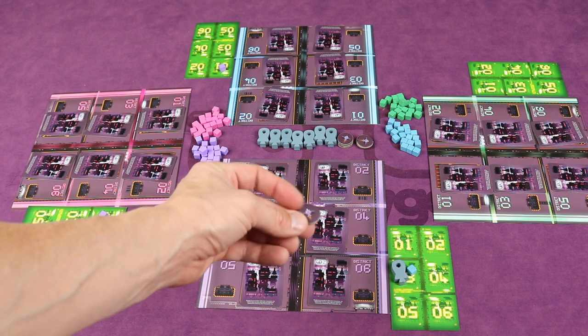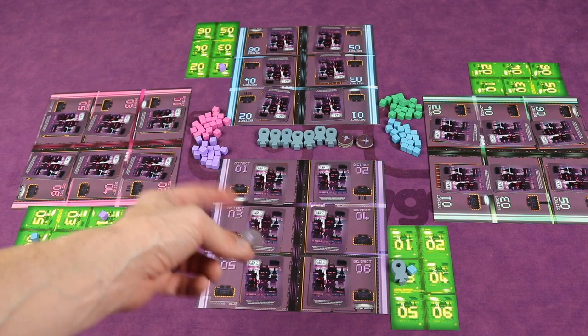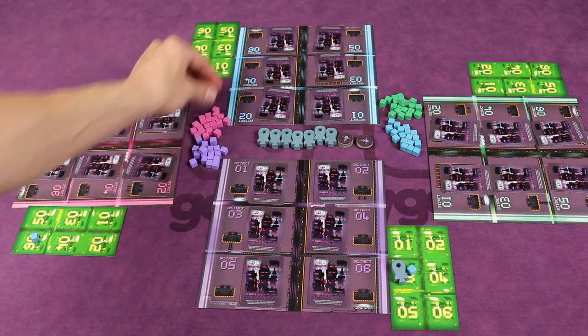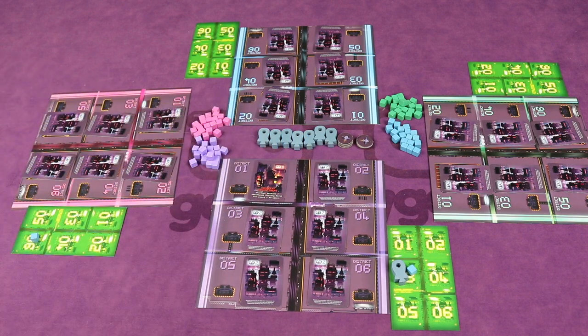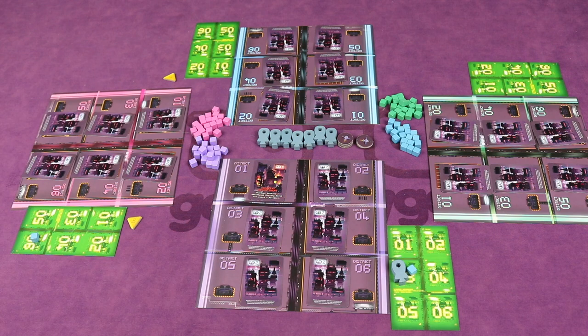If the purple player has an intercept, they could use one to block one of the incoming missiles. If they don't use it, those two missiles would hit and destroy the city, which then flips over to give an ability. Both players that hit it would get a victory point token, which are worth four points apiece at the end of the game.